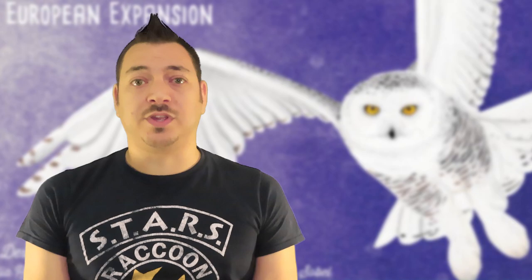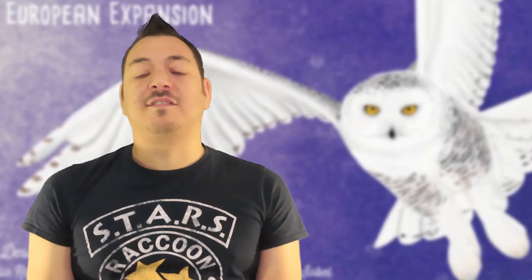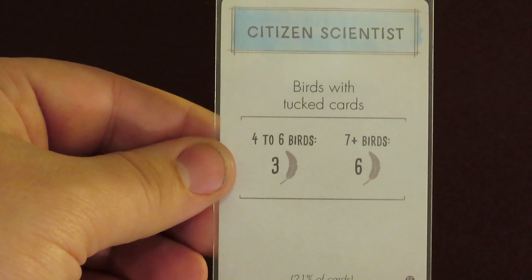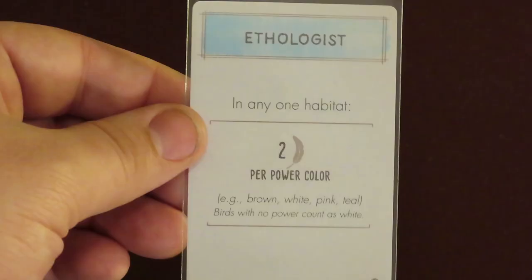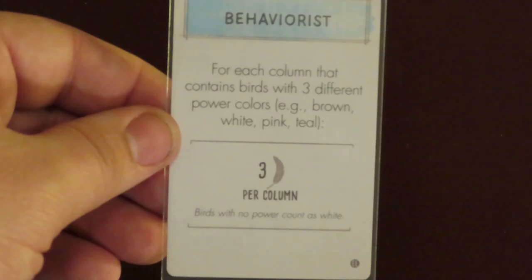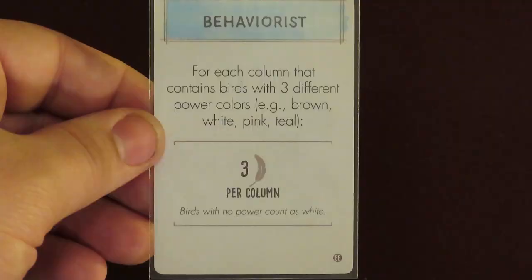There are 2 bonus cards specially used for solo play. Instead of randomly drawing a bonus card from the whole deck for the Automa to use, choose one of these 2. One is called the O-Twitcher, which lets the Automa keep up to 2 birds worth 3 or 4 points. The second is the Rasp Life Fellow bonus card, which lets them keep the highest valued bird among birds worth 5, 6, or 7 points. The 5 added bonus cards for multiplayer include the Citizen Scientist card giving points for birds with tucked cards, the Bird Bander giving points for birds that can live in multiple habitats, the Ethologist giving 2 points for each color bird power in a single habitat, the Diet Specialist awarding points for birds with a food cost of 3, and the Behaviorist scoring 3 points for each column containing birds with 3 different power colors.